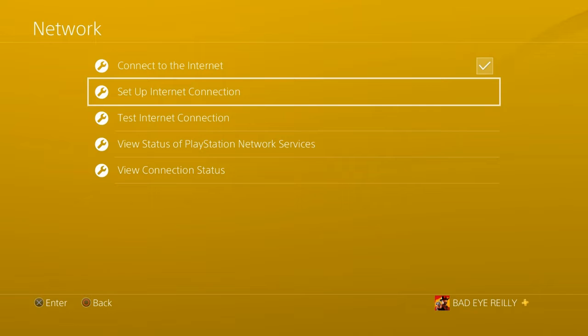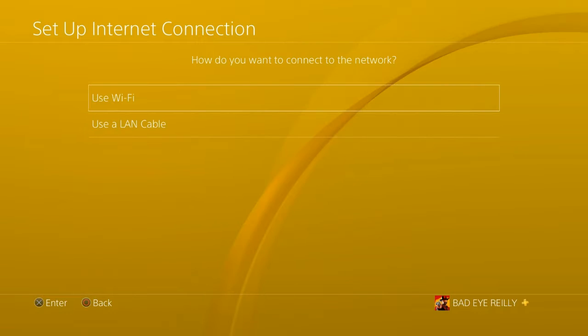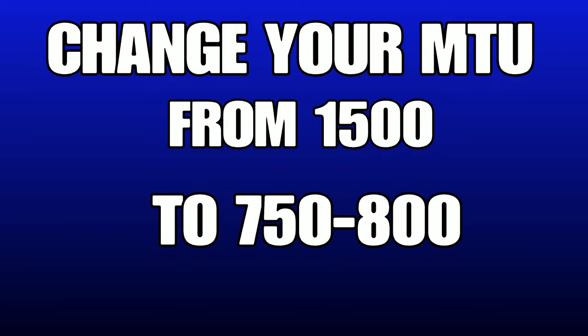First thing you want to do is go to your custom settings and set up your internet connection. Pick your WiFi or LAN cable depending on what you're using, and then change your MTU from 1500 to 750 to 800. 800 works best for me anyway.